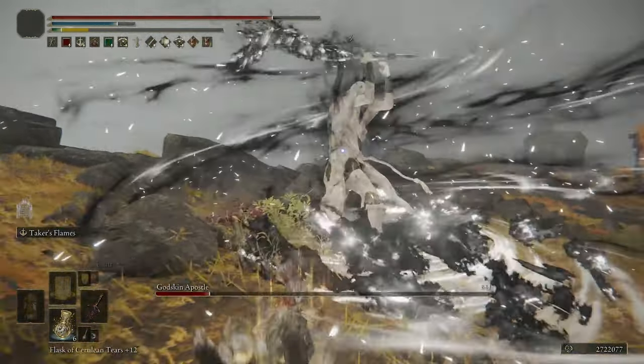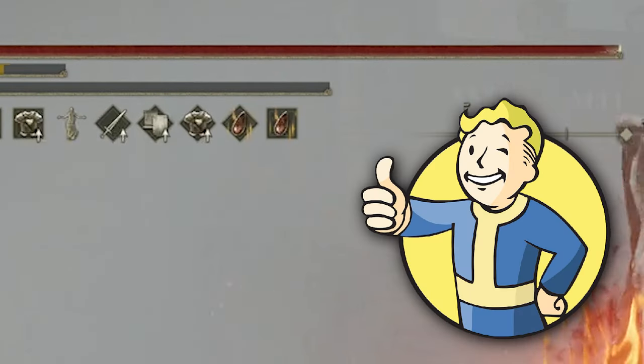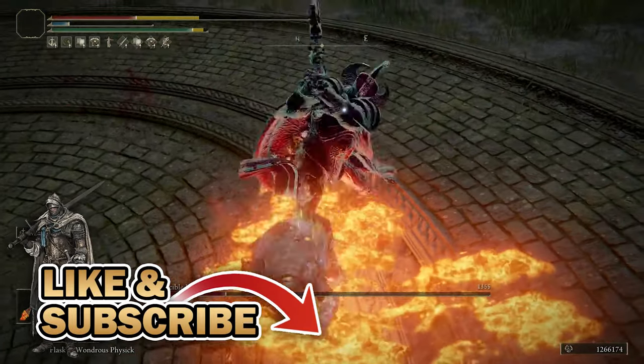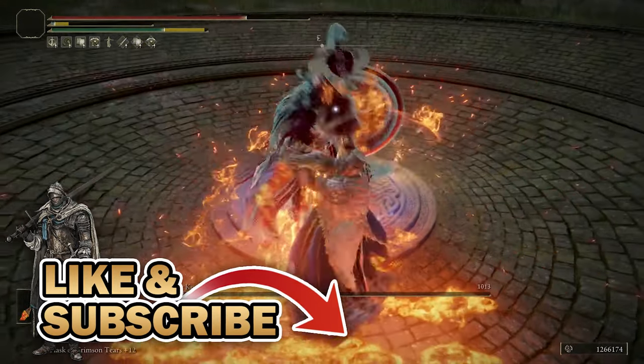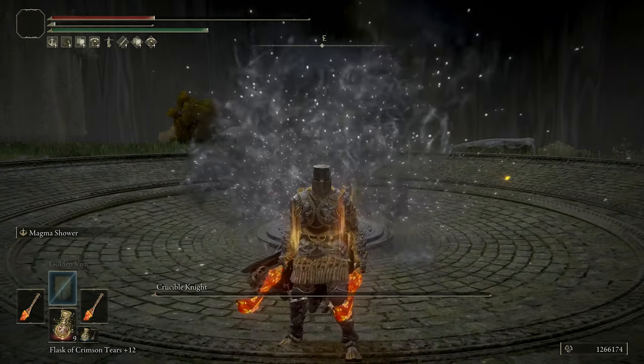Not only does it have the highest defense, but we're also utilizing some healing powers to essentially give us infinite HP. So if you're excited to see this extremely broken build, make sure you hit that like button down below. And if you're new around here and you want to stay up to date with all of the Elden Ring content, make sure that you're subscribed. But with that said, let me show you this crazy tank build.